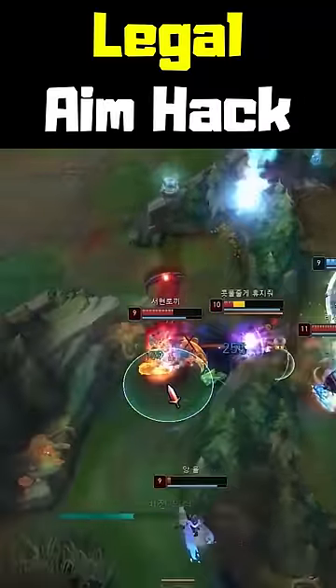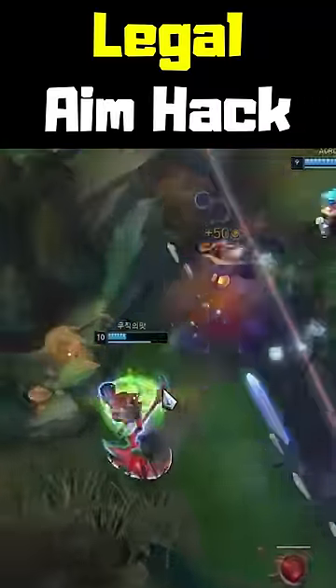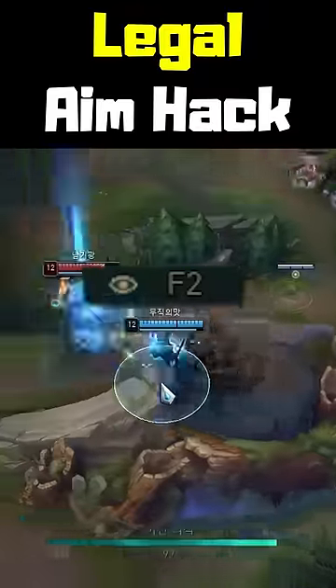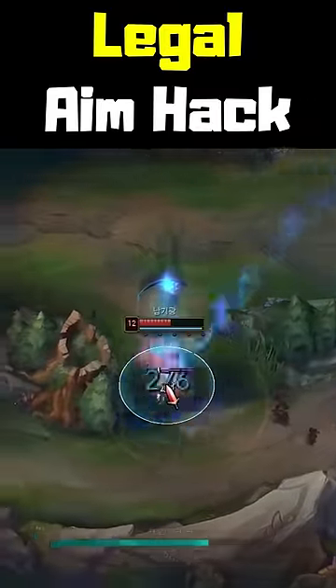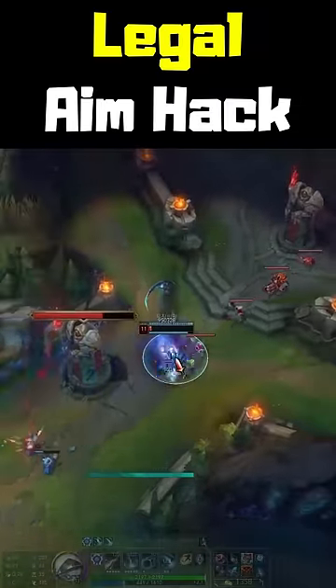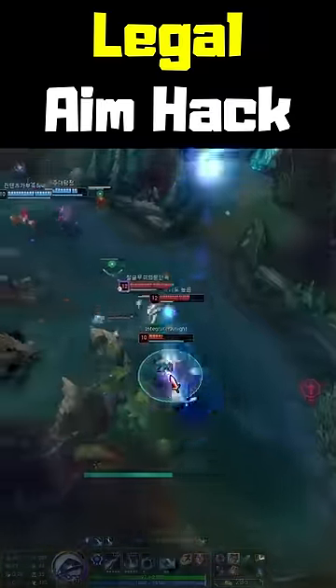All you need to do is team up with a Kayn player and combine your ultimate with his. You simply press the F key that centers the camera on Kayn, so once he enters his target, your mouse will be auto-locked on the enemy. And there is nothing they can do to avoid it. As if we AD Carries wouldn't suffer enough already.